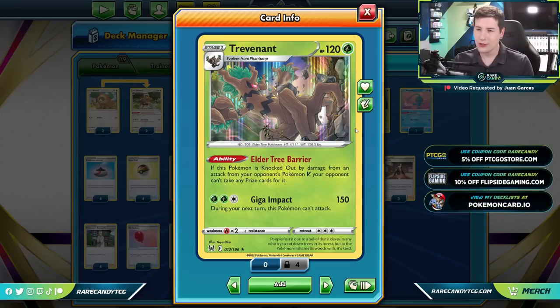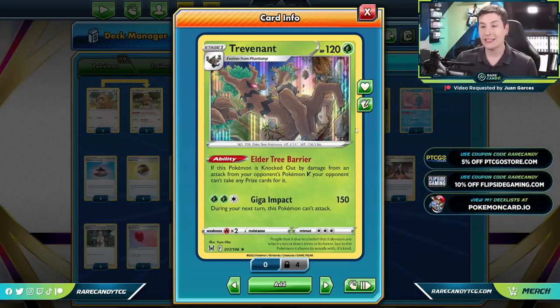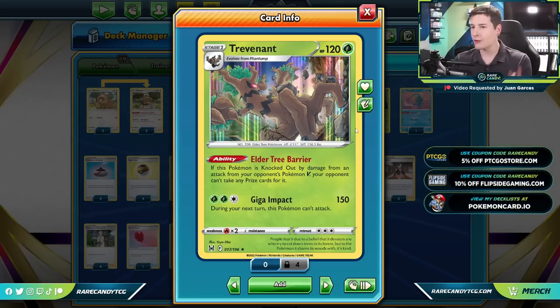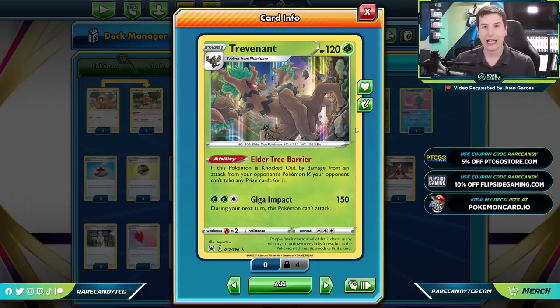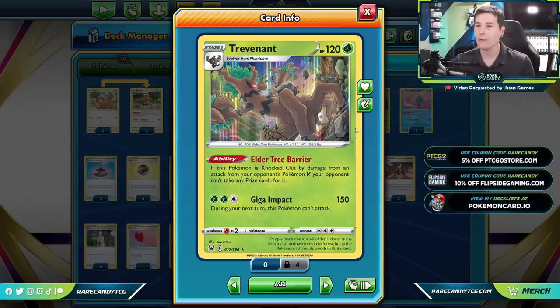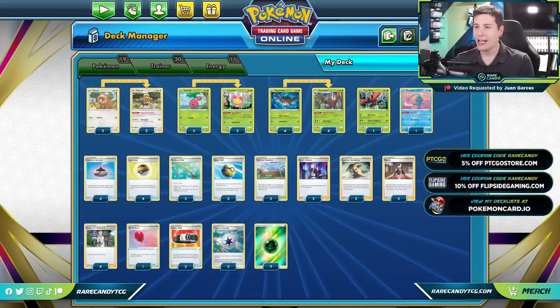This is the card we're trying to go all in on and build around today. Before we get any deeper into this video, if you can remember to leave a like on the video to feed that always hungry YouTube algorithm — and if you need any cards to complete this Trevenant deck, check out our friends at ptcgostore.com. Use coupon code 'Rare Candy' at checkout to get a discount on your order. Rare Candy's patrons not only had early access to an earlier version of this list but also have their own exclusive discount code for even bigger savings — links to everything are down below in the description.